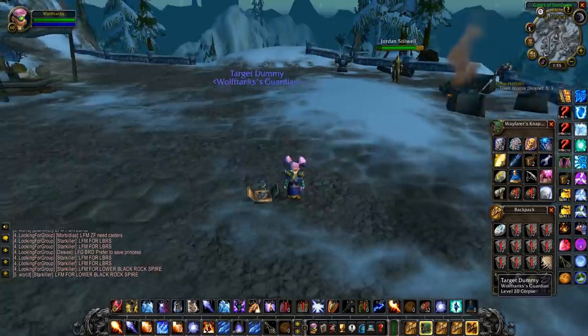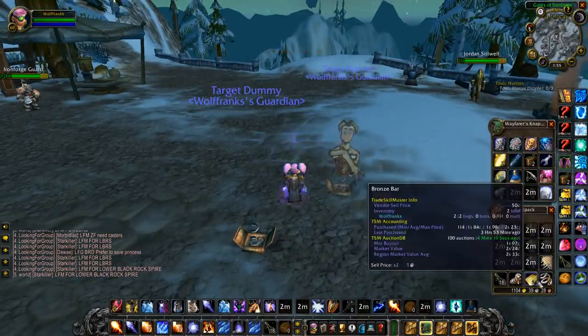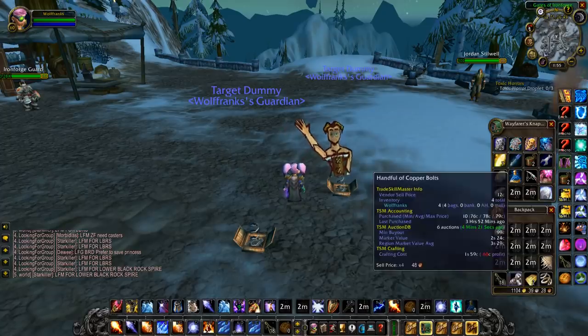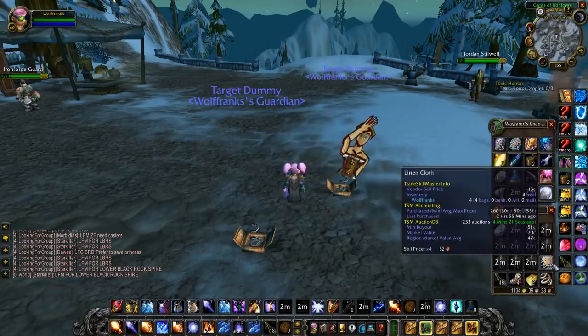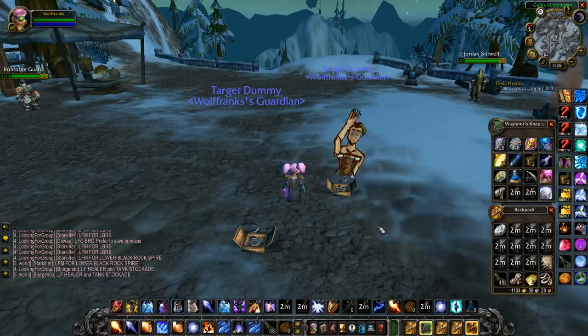When you're destroying these target dummies, you get supplies back — copper bolts, bronze bars, linen cloth, and even modules. You can straight up make more target dummies from the ones you already destroyed. I'd estimate you'd be able to make another 30 target dummies from all the returned materials along the way.